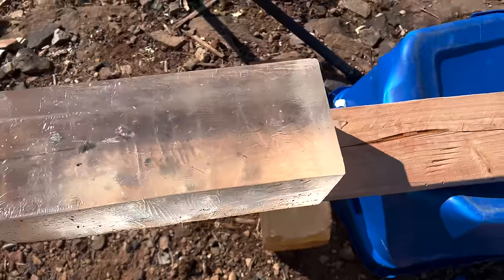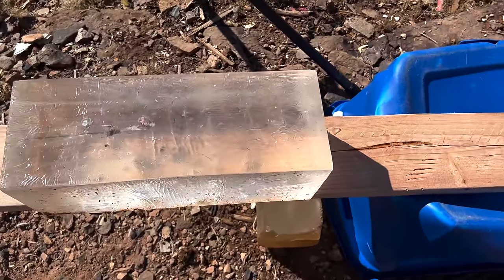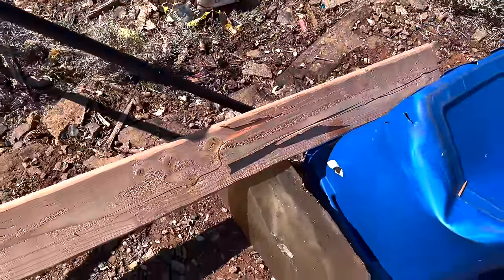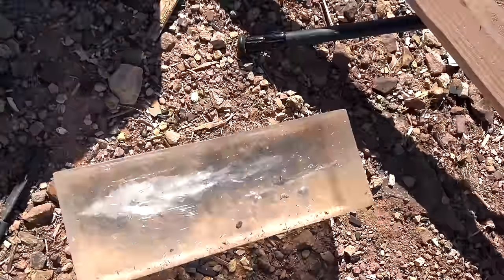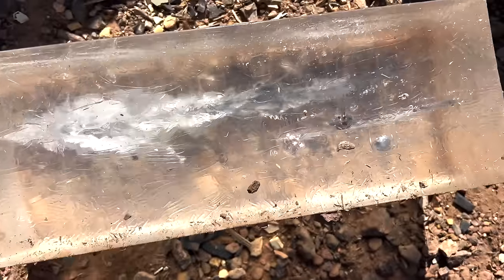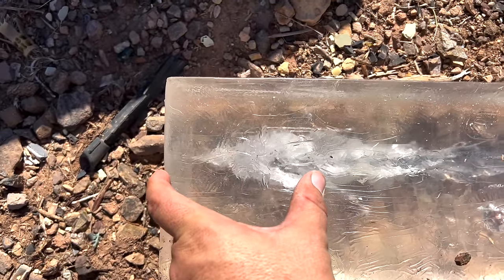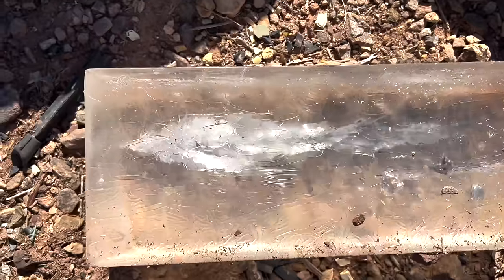Now we're going to shoot through just one block to see what the 7 PRC is actually doing to that front gel. The movement of the gel is so violent it didn't even split my board — that's why I use buckets and not a table. Look at this wound channel from the 7 PRC — huge. That thing absolutely crushed what it hit. If you think about that much tissue destruction through the shoulder and into the lungs, it's a big deal.